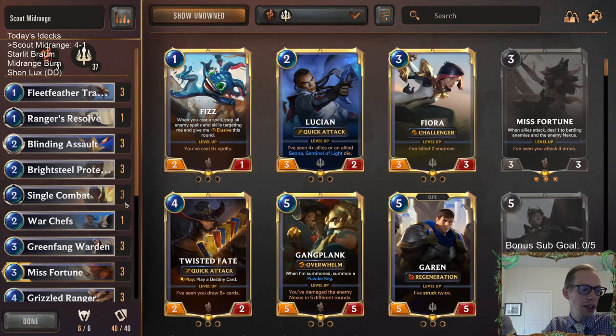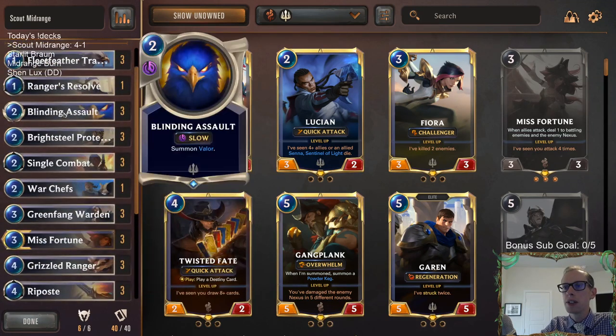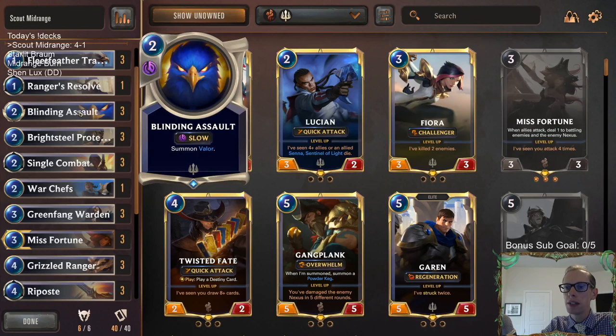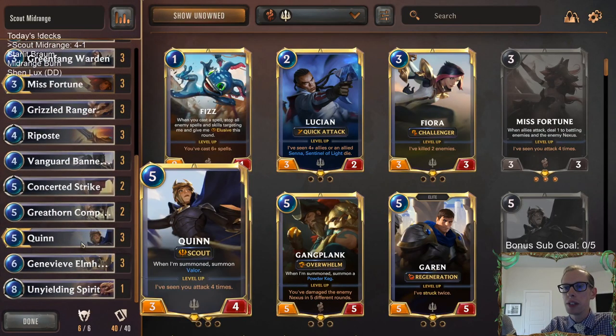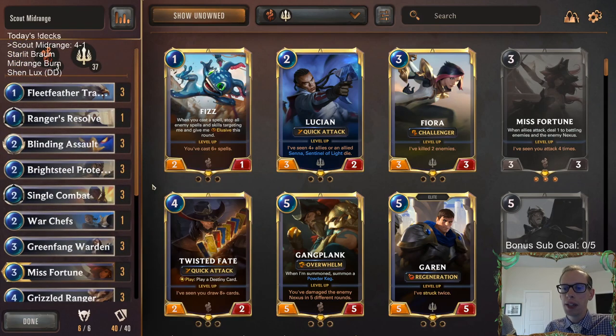Pretty good deck, pretty fun to play — you know, got 40 minutes for the five games and you just get to attack a whole lot. Attacking's fun — who doesn't like attacking? And you get to do that quite a bit. You have all these Challenger birds: the trackers, the Blinding Assaults, more challenging birds from Quinn. With all those challenging birds you not only get to attack a lot, but you also get to determine how your opponent blocks.